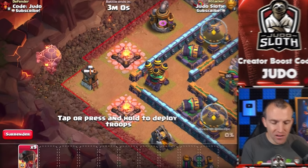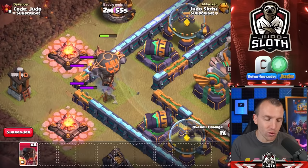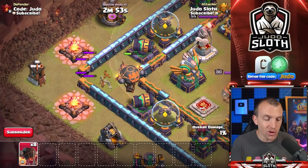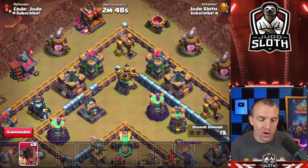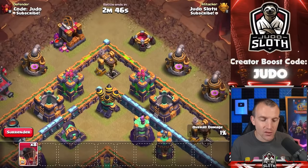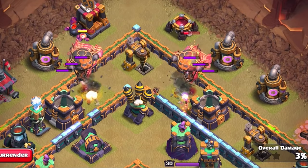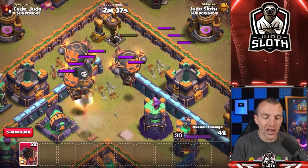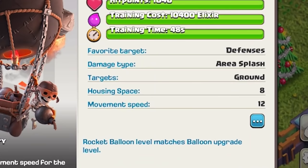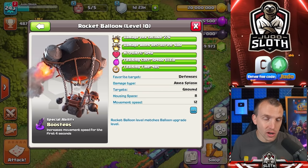The best use case of the rocket balloon is absolutely sniping important buildings. One rocket balloon is not enough for an air defense — two is required. But you could target an air defense, a multi-target inferno, and you can even deploy two sets of rocket balloons onto two separate defenses. If they take one down fast enough, they can still haste to the defense behind it. Remember, 8 housing space per rocket balloon is a big investment, so you'd have to make sure getting that section of the base down was worth it.